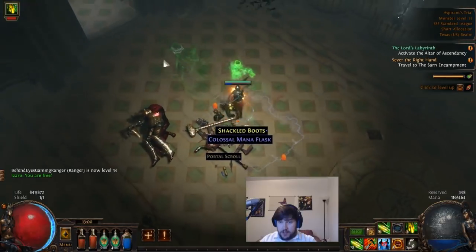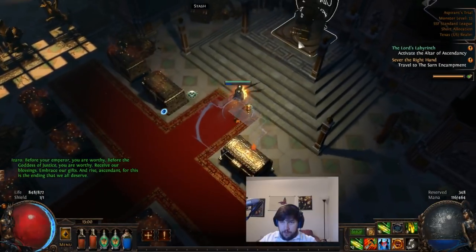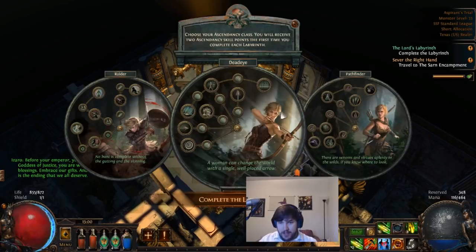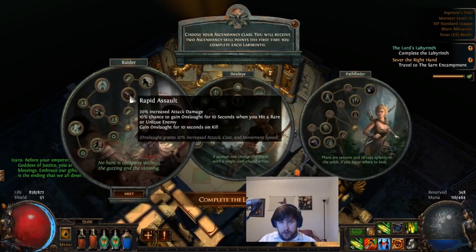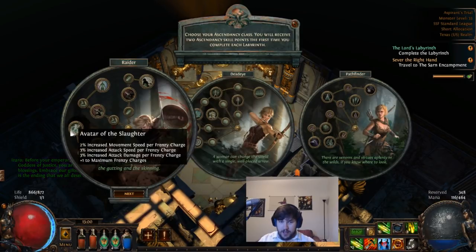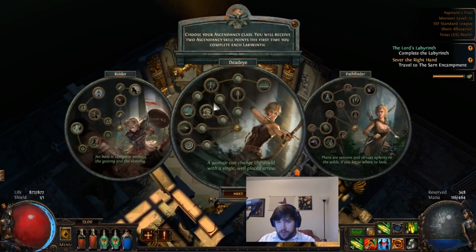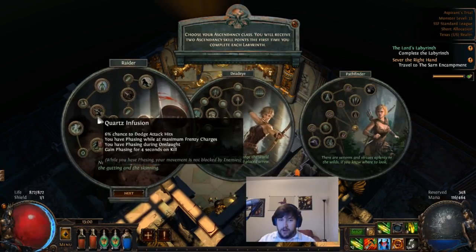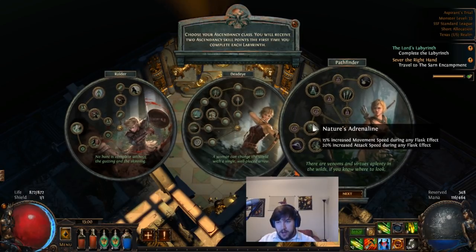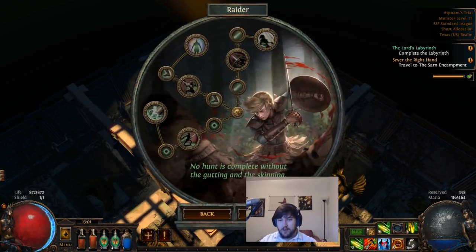First things first — before you grab the loot and go up to enchant your gloves, grab the altar of ascendancy and figure out which ascendancy you want. I've decided I'm going to be a Raider because I like the playstyle, and Deadeye isn't really that important if we're going to continue to use Rain of Arrows. Pathfinder is fun too and can give you a lot of great advantages, but for ease of use I'm going to go Raider.